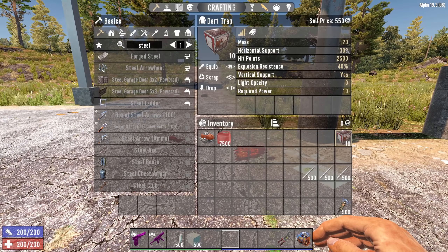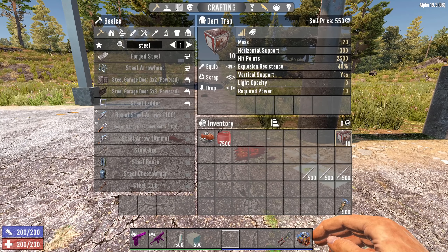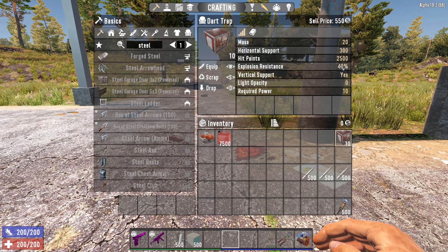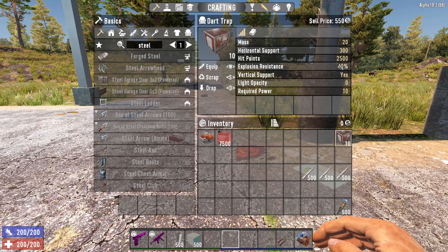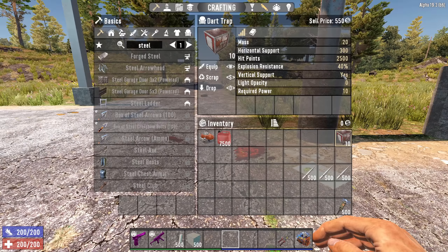When it comes to mass and horizontal support and stuff like that, it doesn't really matter. There are a couple of interesting points here though. Hit points - fairly important - it has 2500, which means it's actually not super durable but it doesn't break very easily either, it's not like wood. Explosion resistant actually does make a difference because if you have demolishers around, the higher this is the longer it might last. Vertical support means you can actually stack things on top of each other, unlike doors. It doesn't let light pass through it, and require power is how much power you actually need to activate it.